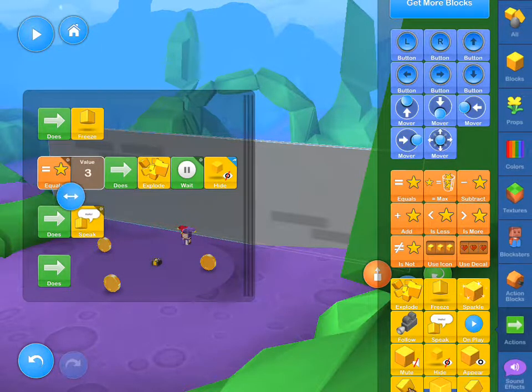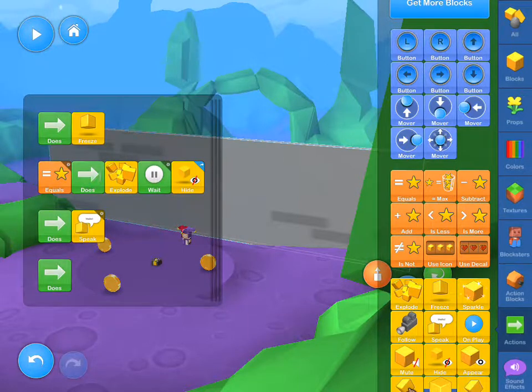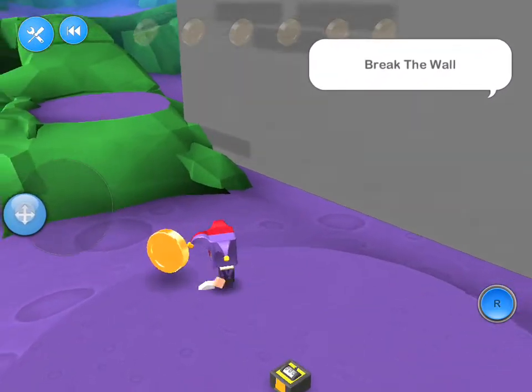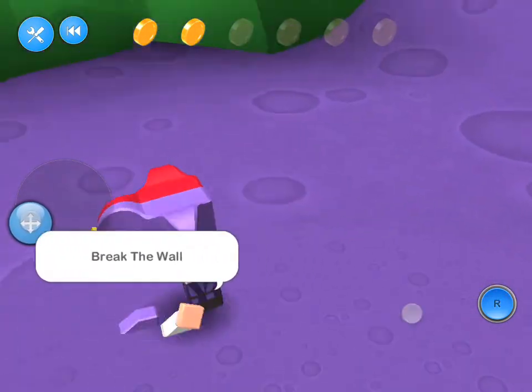Once your stars — which is the GameBlock's currency, and if you're confused on that, check out some more of my other videos — when they equal three, the wall is going to explode and hide, so it will effectively get out of the way. Let me show you that real quickly and how that actually pans out. Now you see the speech bubble there, and I will explain that in a minute.